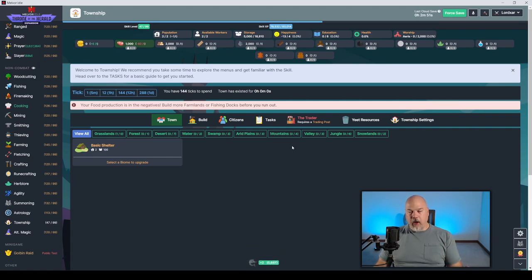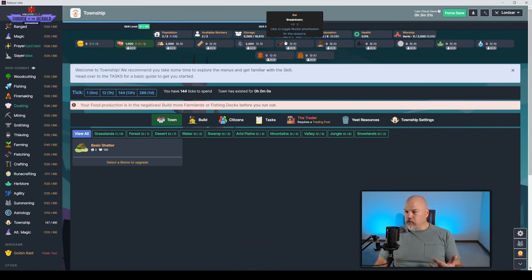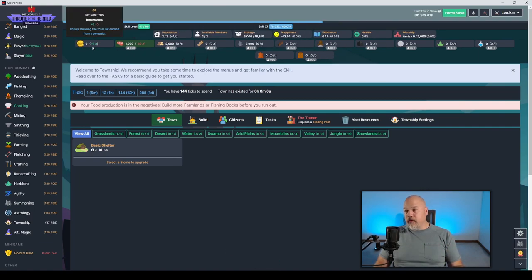Now begins the fun part, and this is going to take a lot of explanation. Going top to bottom: that tells you your population, workers, storage, happiness, education, health, and worship. The next section shows money, resources, and supplies. Building buildings costs these resources. You'll need gold, food, logs, lumber, planks, stone, bars, ore, coal, rune essence, herbs, potions, leather, and clothing. Pay attention to those little symbols — they'll become important very soon.